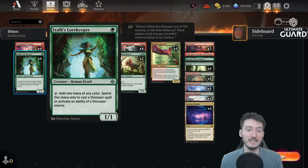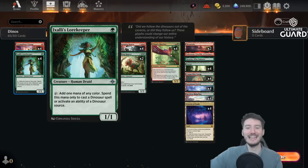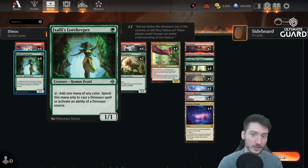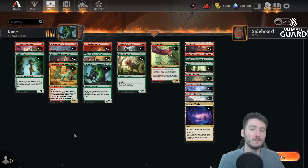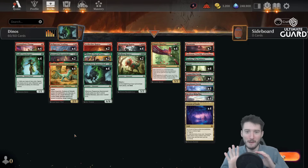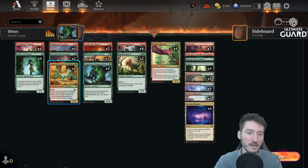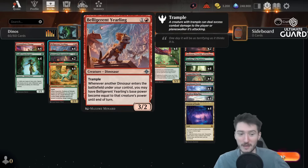What I'm seeing is that compared to the last Ixalan set, there's some hefty support for dinosaurs that might make it playable in constructed, especially after rotation when we've pushed out the more powerful cards — the Wandering Emperors and all those. This deck might actually be playable. For now, we'll see the power in early access.